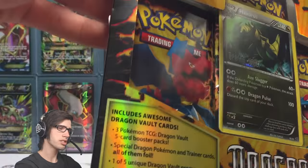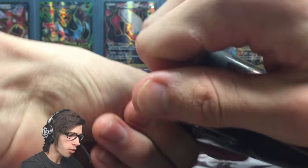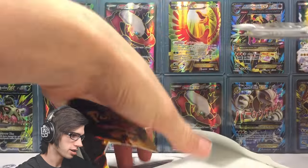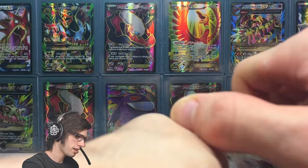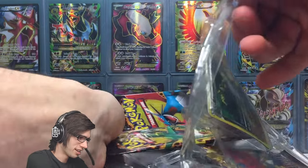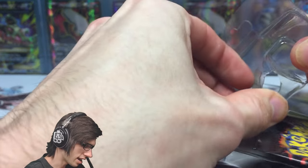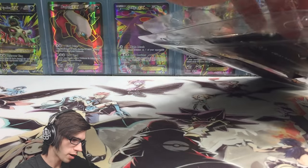I believe this is from around the era when dragons were first being released in the TCG. Let's get into this thing — not trying to save the packaging but we are trying to save the contents inside. It's glued pretty strong. It literally has these little glue tabs — let's grab the scissors. Always be careful when using scissors.